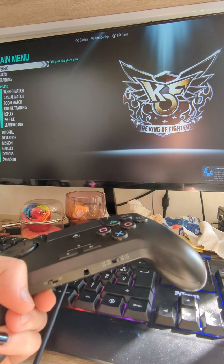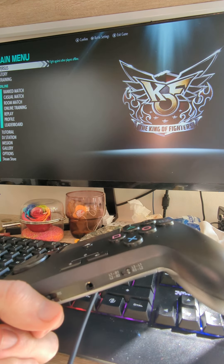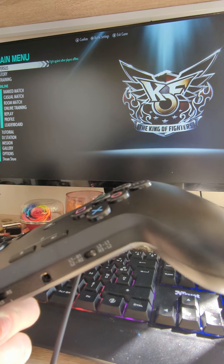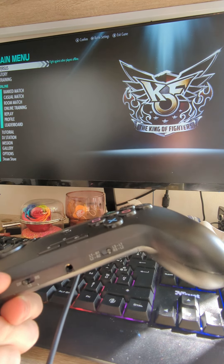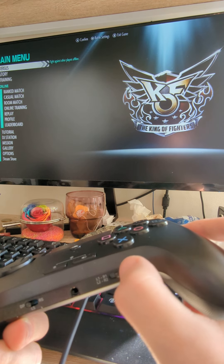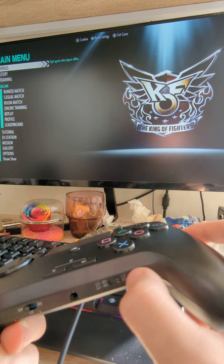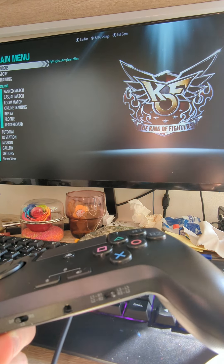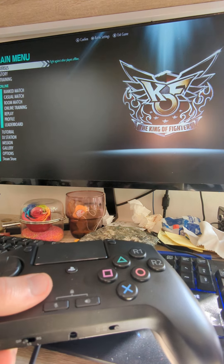Hi everyone, welcome to my channel. I'm going to show you this little controller. As you can see, you can switch to two modes: one mode with L1, white one, L2, R2, or you can use the one I am using right now, which includes the pads when you click on them.